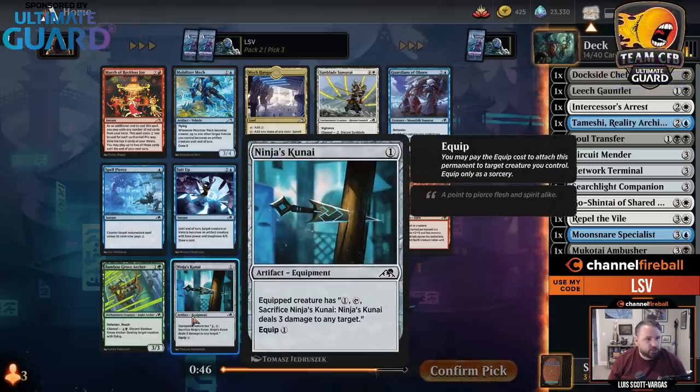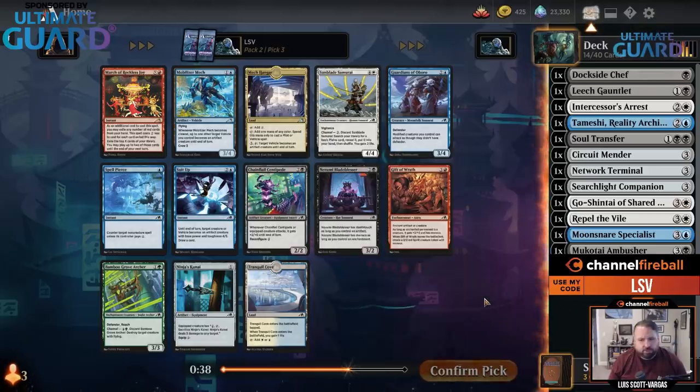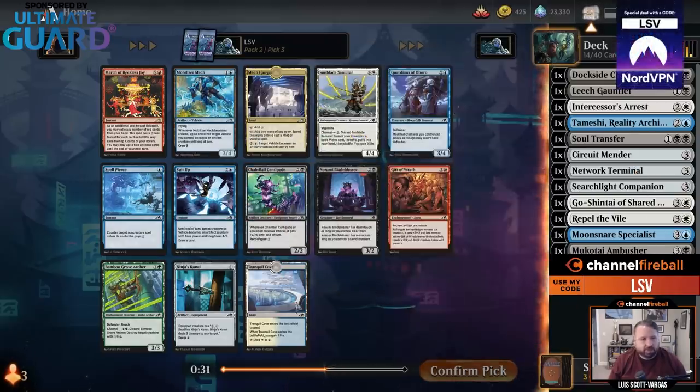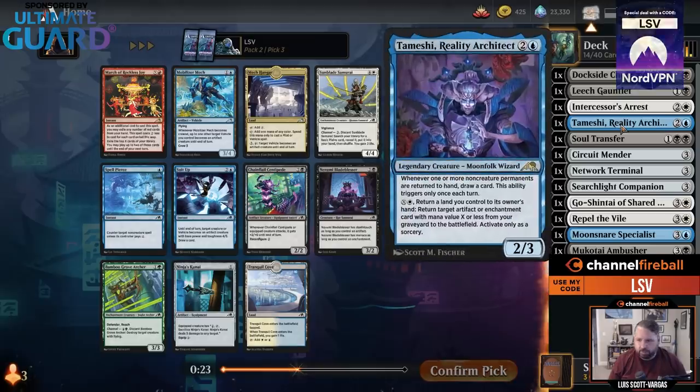There's Ninja's Kunai — a cheap equip, you have to have a creature, but it deals three damage. Oh yeah, the beetle's awesome. There's something nice about a cheap artifact with a little activation. I could take that, but Ninja's Kunai pairs well with Tameshi.